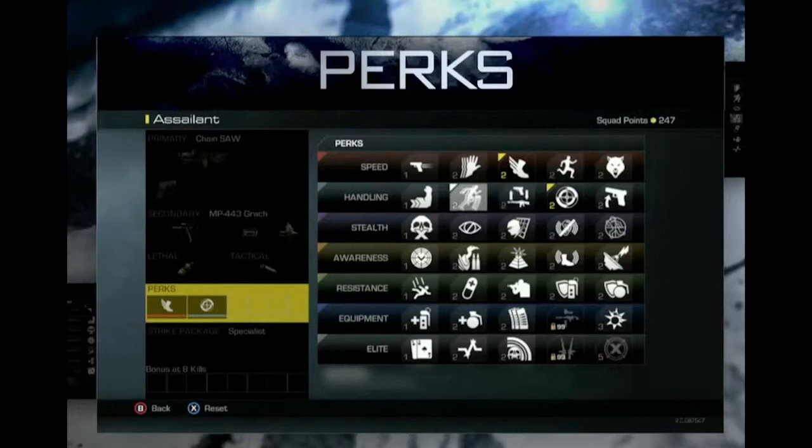For example, you could pick all seven one-point perks and then two two-point perks, or any other combination as long as it adds up to 11 or within the points you have available. Now let's get into the quick rundown. There are 30 perks in total, split into six categories: speed, handling, stealth, awareness, resistance, equipment, and elite.